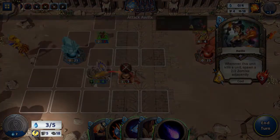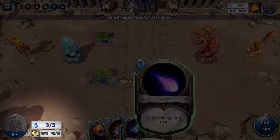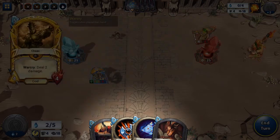Below your mana, you can see the amount of cards you have in hand as well as the amount remaining in your deck. Next to that is your hand, filled with the units and spells that you have drawn from your deck.